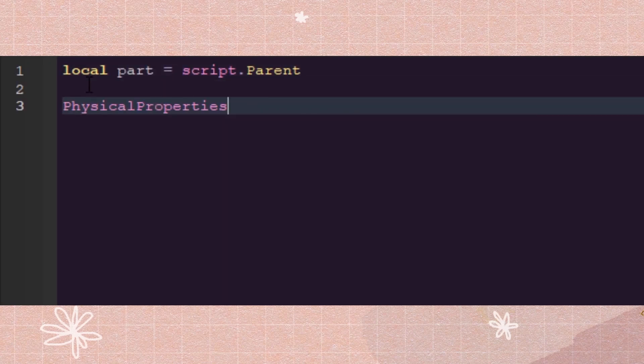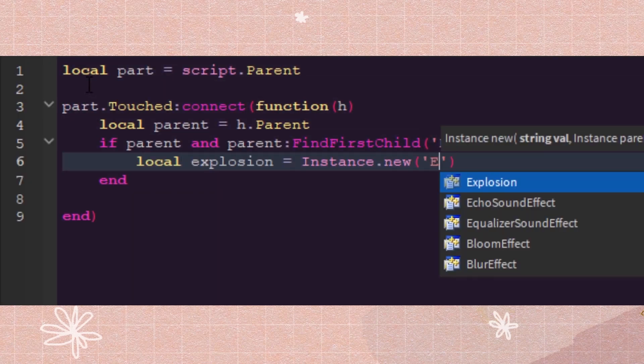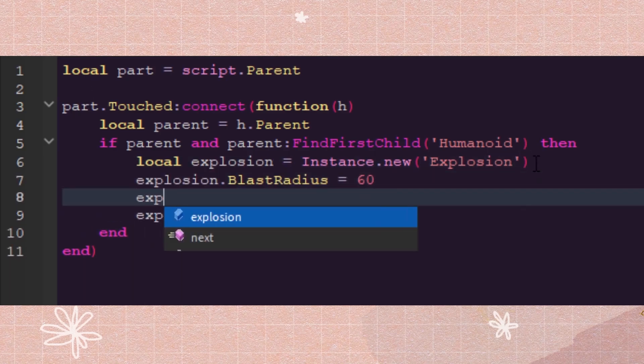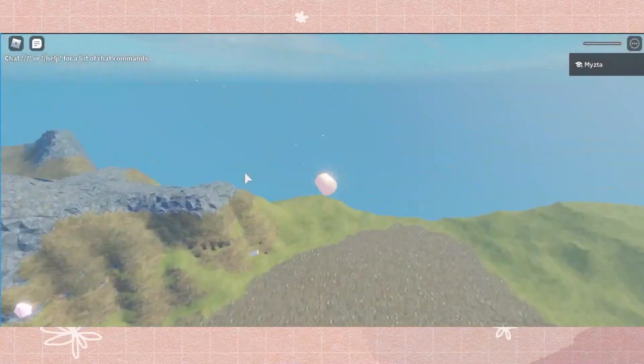It's important for you to come up with a few simple ideas that you can open up Studio and create in like 10 or 15 minutes. It could be super simple. I used to just take parts and make them touch events where it would explode when you touched it. It would be a lot of fun because with Roblox there's a lot of physics involved. You should always be starting off small — just get your foot in the door.